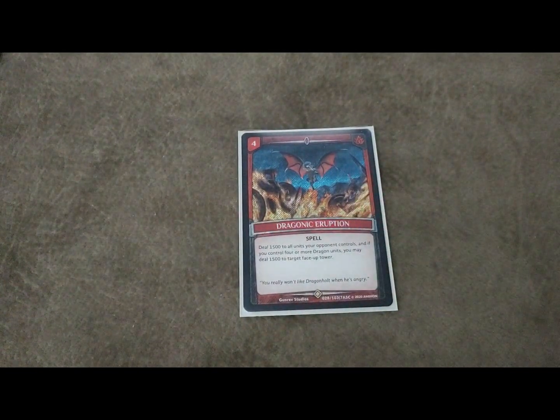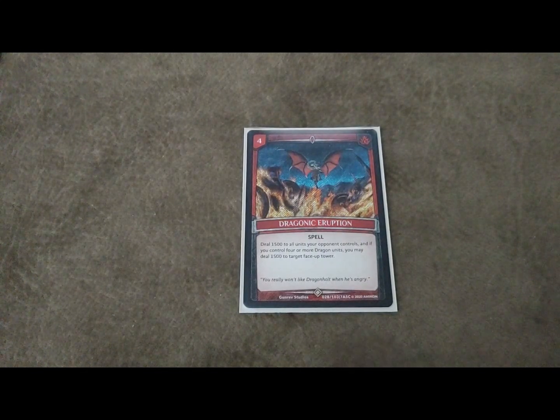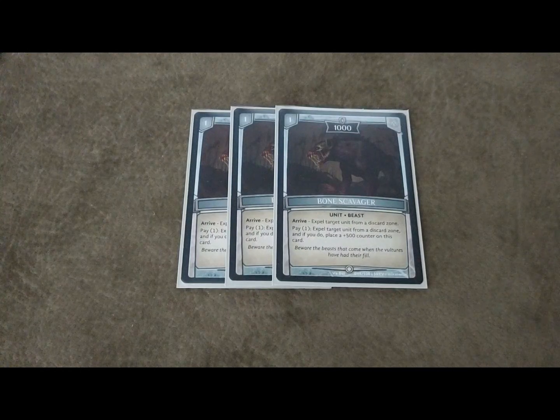We are running one Dragonic Eruption. The reason I'm playing it is because the fact that you can hit a tower - you do a lot of scouting with your Glittering Whelp, so by turn four there's a high possibility you're going to have four or more dragons. Being able to take out a tower that you scouted with your Whelp is very nice, and it's also a pseudo board clear similar to Void Fire Elemental - that's why we're playing the one-of. Last but not least, we are playing three Bone Scavenger. It's very nice against what I think the meta will be. It's funny I've been saying 'the meta' this entire time but no one knows what the meta is - we don't even have a meta because of the coronavirus, but once things eventually go back to normal, what I think the meta will be involves needing Bone Scavenger. It also plays well with your Blaze Walkers if they were to get sent to the discard zone - you can Bone Scavenger to expel them to get their effects, so it's dual purpose.